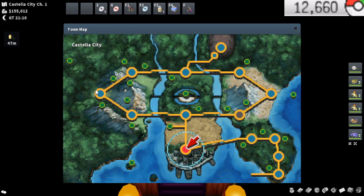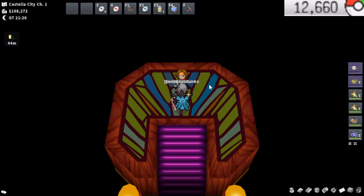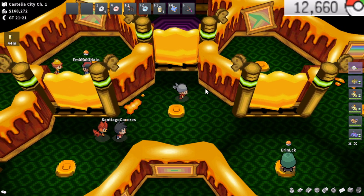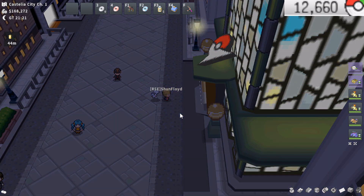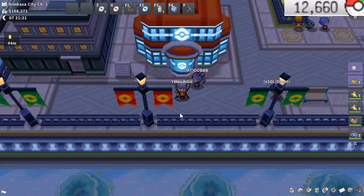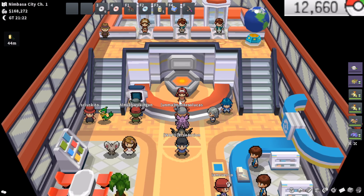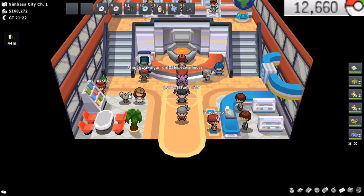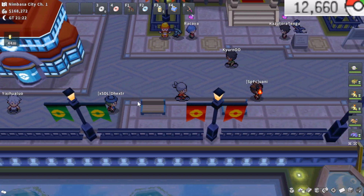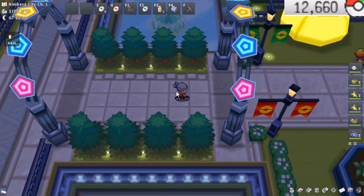Alright, here we are at the next gym in the run — Castelia City Bug Gym should be a pretty easy one. Castelia defeated, onto Nimbasa City I believe is next. And don't worry, I won't be doing this in-depth an overview of the gym run every time. I'm only going to do this for the first time to show you guys what the route should look like for this season. If you want to see a full in-depth gym run guide, I do have one or two on my channel — by the time this is up, a new updated one with a double blast toy strategy might be out.